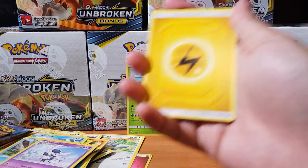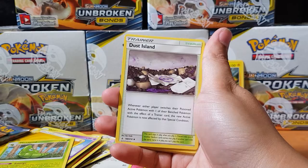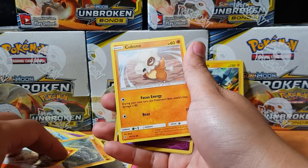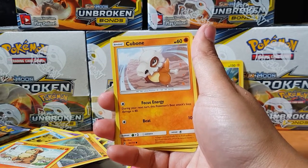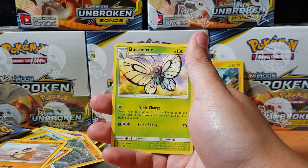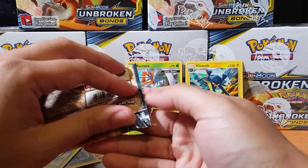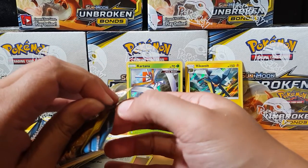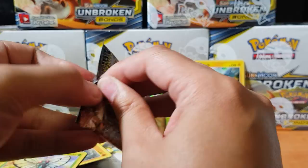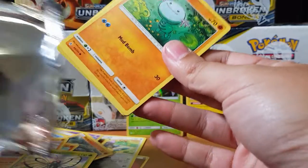Imagine getting two secret rares in a pack — that'd be bloody awesome! Metapod, Koga's Trap, Dust Island, Diglett trio, oh Cubone! How cool is Cubone? It was in a Pokemon movie — so cute, man. Hope you guys have already watched the Pokemon movie. What do you guys think of it? Did you enjoy it? I definitely enjoyed it, it could have been better, but it is what it is. Oh, Wooper!